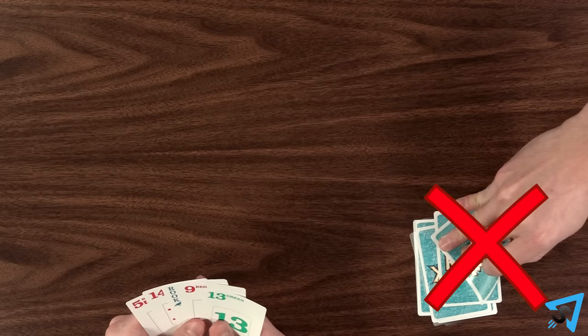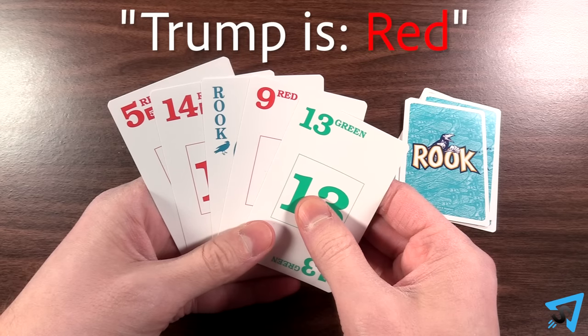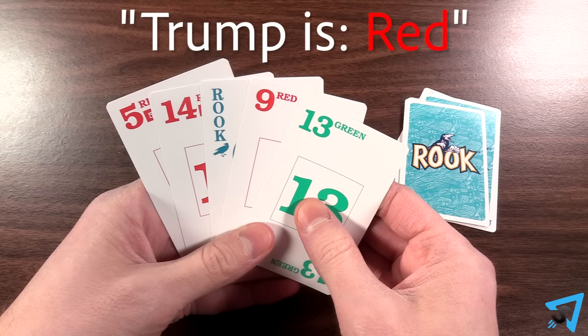No player may look at these cards. The player who takes the very last trick of the hand will collect these cards and add any counters in it to their score. Finally, the highest bidder announces the trump color. It can be any color of their choice.